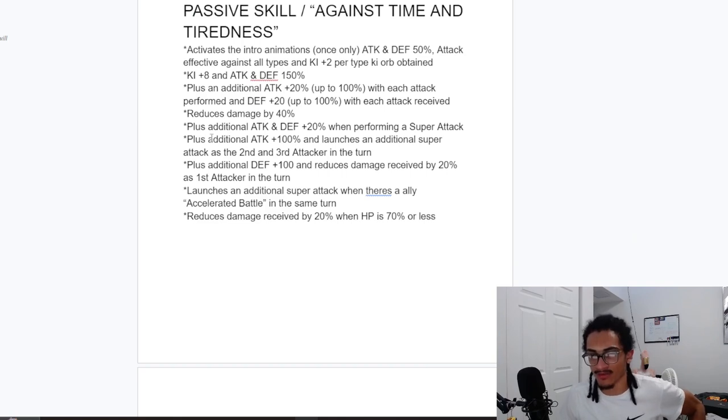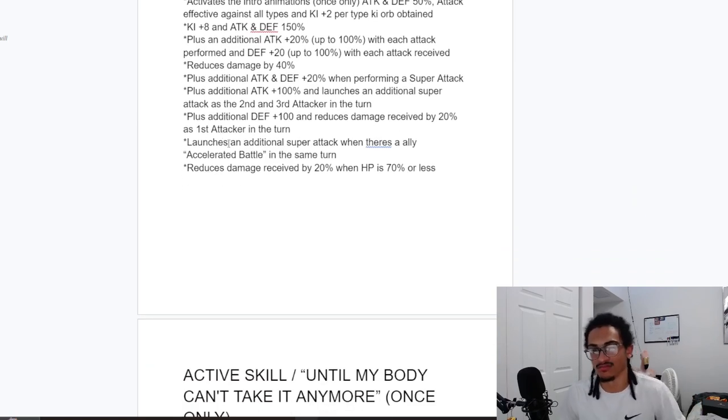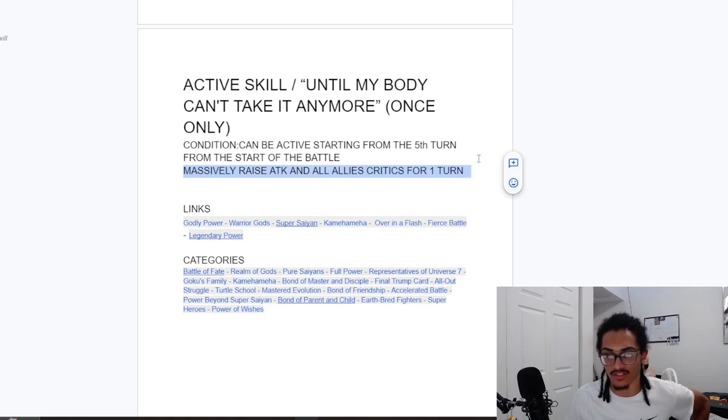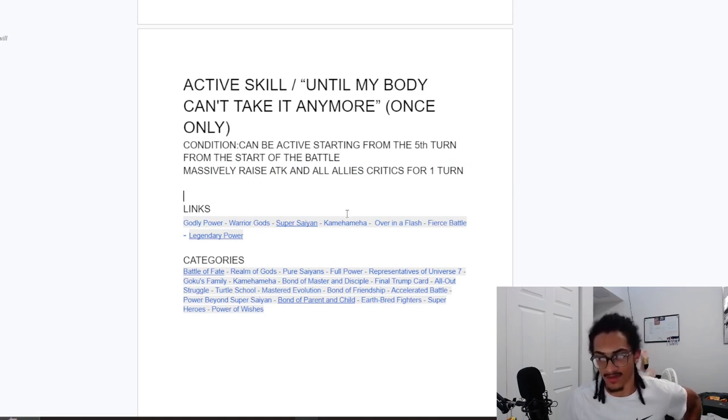This card's fine. His active skill — Until My Body Can't Take It Anymore — can be used once only, with the condition active starting from the fifth turn. He massively raises attack and gives all allies guaranteed crits for one turn. Interesting — massively raises attack and gives guaranteed crits the entire rotation.